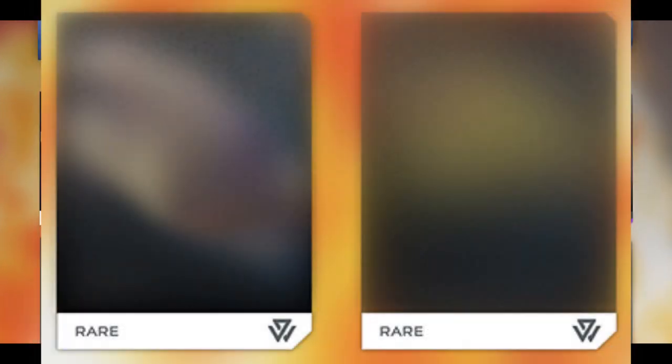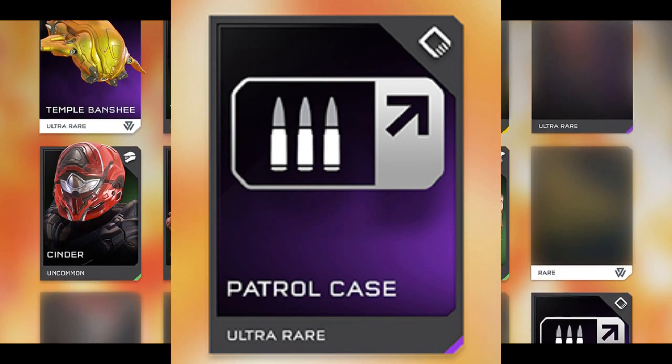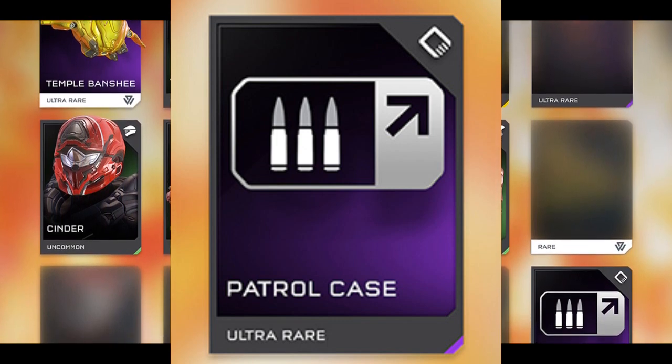Right next to those we have two more blurred images — one of them looks like something we've previously seen. These are possibly weapon skins, and they have the Warzone symbol on them so they could be REQs. Right next to those is the Patrol Case, which is an armor ability. One possibility is that it lets you pick up more ammo from dead bodies that you've killed.